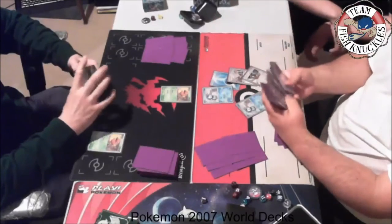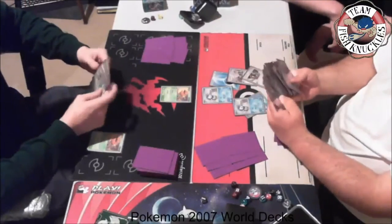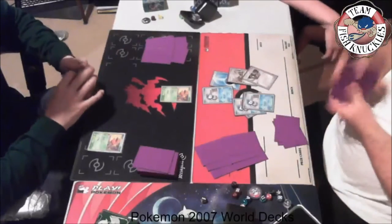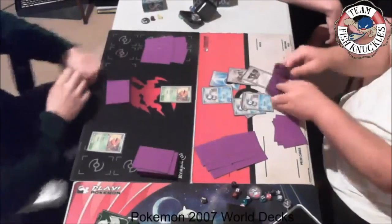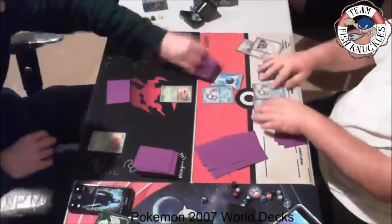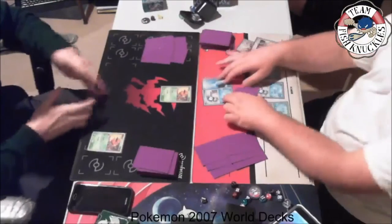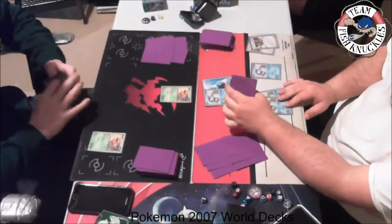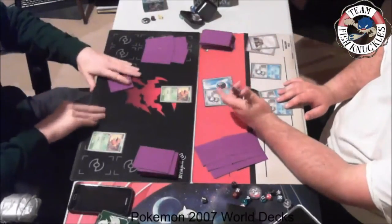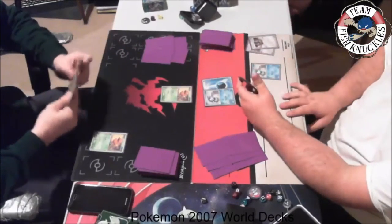Here we have a Holon Mentor discarding a Holon Adventurer, and this says search your deck for three basic Pokemon and put them into your hand. The thing here is Flygon is a deck that does damage to basic Pokemon on the bench, so I'm actually not going to put down all these Piplups. If Kitten has a turn one Rare Candy Flygon, he can actually start doing damage to the Piplups just by its Poke Power.